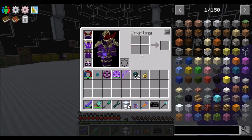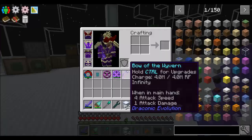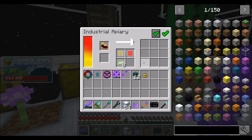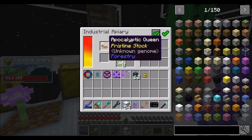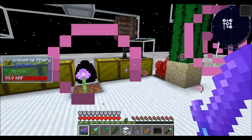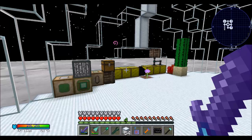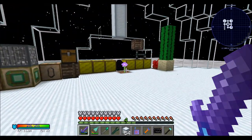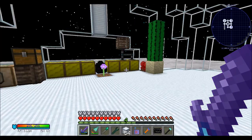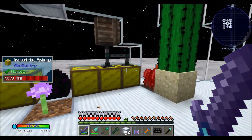Hello everyone, this is Direwolf20 and welcome to episode 83 of Direwolf20's Age of Engineering series. I've got an apocalyptic queen, which is cool, and she is exploding things. Ow. That explosion's actually really painful. I want you to know that without draconic armor, it's a one-shot kill. It hurts quite a bit, actually.